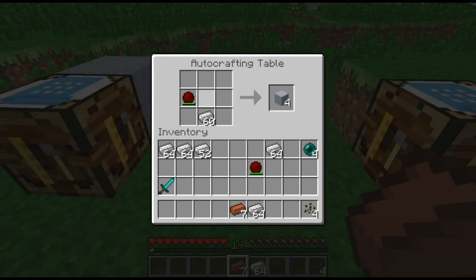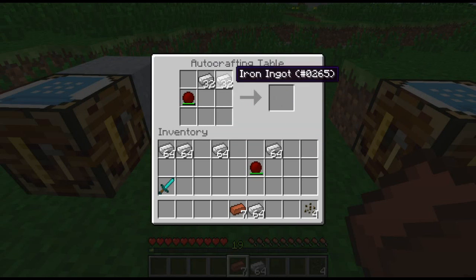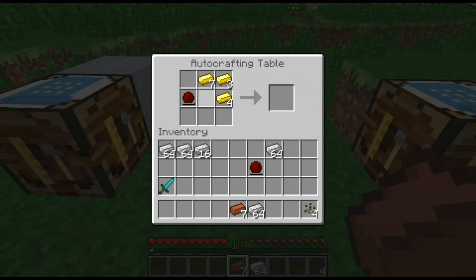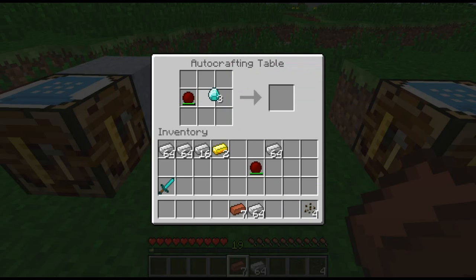You can also turn enderpearls back into iron if you want — if you have an ender farm and you want iron, there you go. But you can also make gold; it takes quite a bit of iron, but you can make gold. And then when you make gold, you can turn around and turn it into diamonds. So 4 gold is 1 diamond — it's not too bad. And 1 diamond is 4 gold.